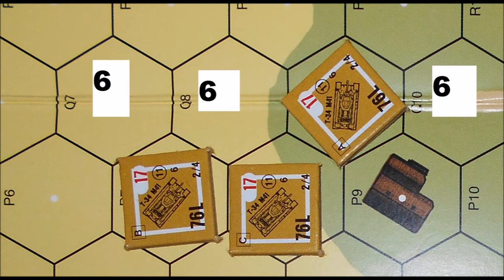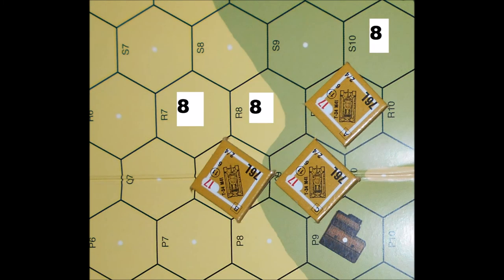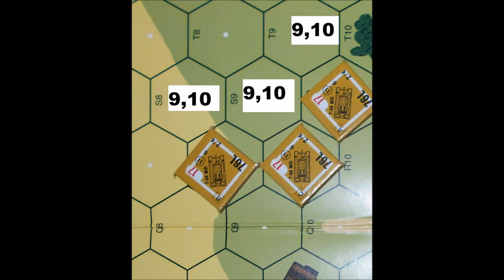Now, the tank that bypassed the house spends its 6th MP to enter the next hex. The other two tanks spend their 6th MP waiting. Now for the 7th movement point, all the tanks move together again. Then two of the tanks spend an extra MP to turn 1 hex spine in their hex, while the tank that bypassed the house waits. Finally, all the vehicles spend their 9th MP to enter the next hex, and then all the vehicles spend 1 MP to stop.